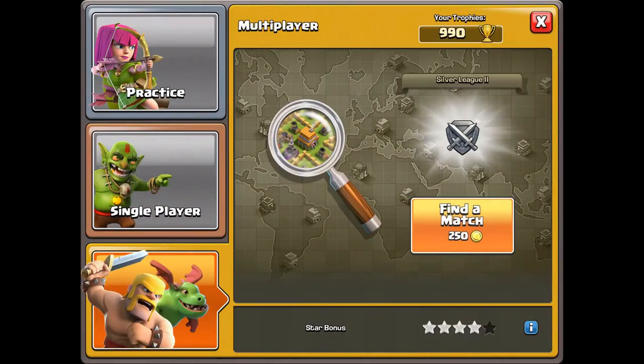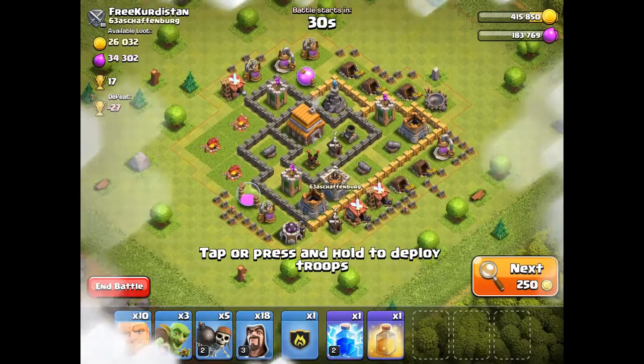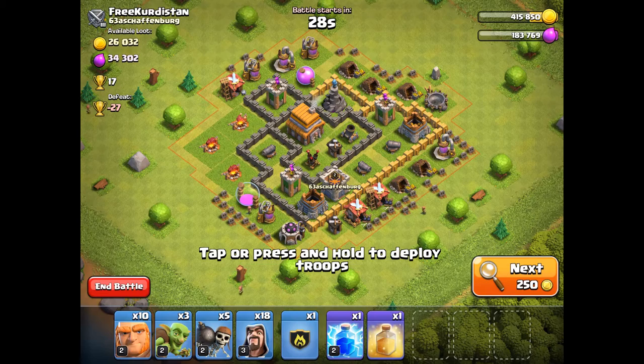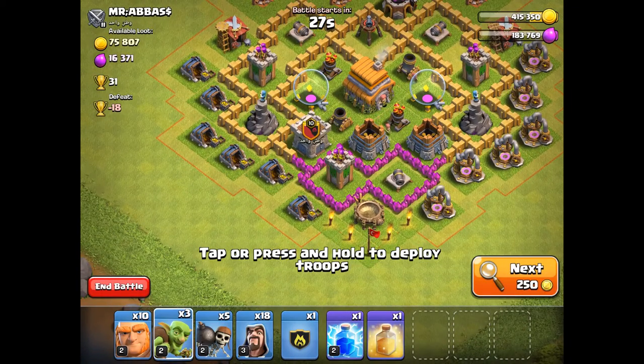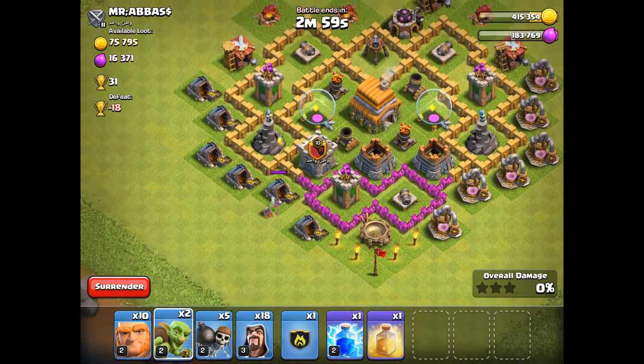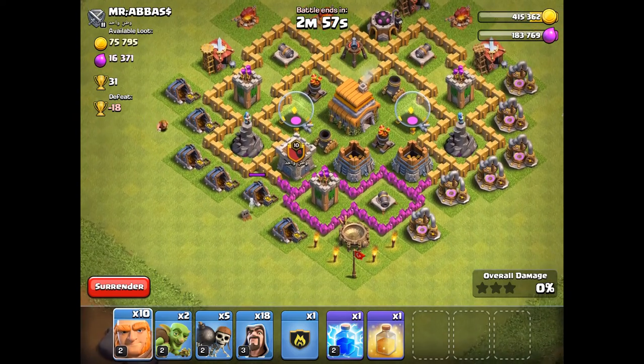I'm going to find a base with a clan castle that probably has troops. I am not attacking a Town Hall eight. A level 10 clan castle — this should be good. Please have troops in there. Okay, it's empty, but I like to use goblins.